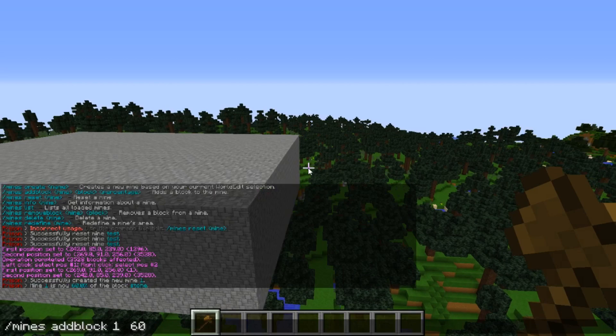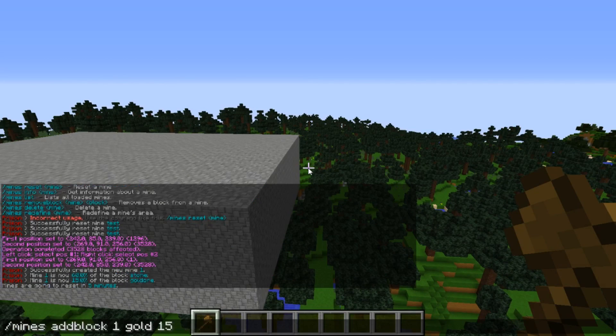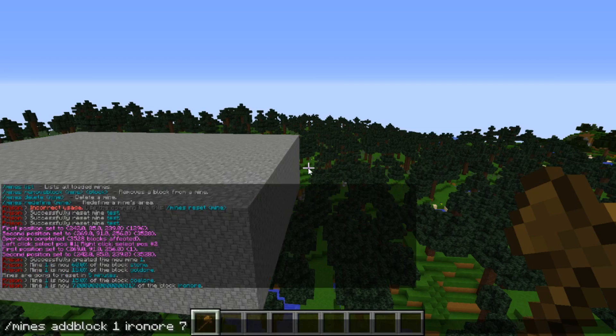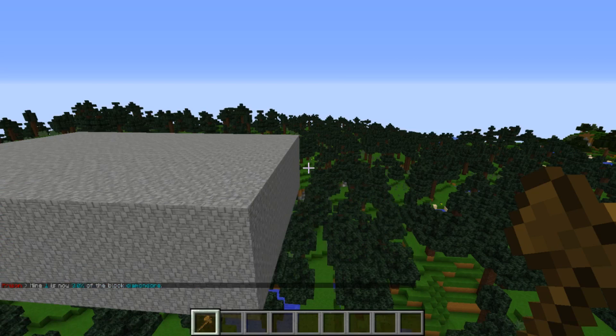Keep doing the same command but change the block type. I'm going with gold ore at fifteen percent, coal ore at fifteen percent as well, and iron ore. All the percentages have to add up to one hundred percent — sixty plus fifteen plus fifteen is ninety, so we have ten percent left. Let's make iron ore seven percent and diamond three percent. There we go.